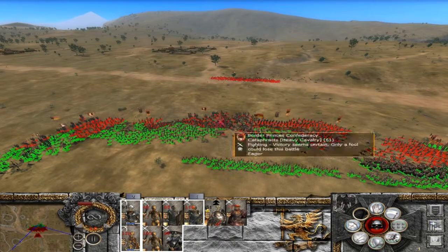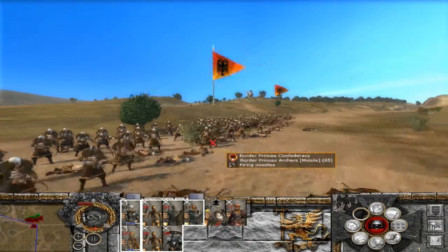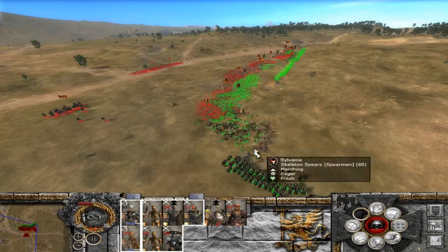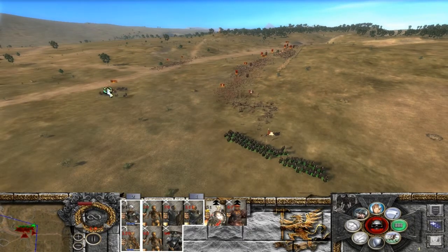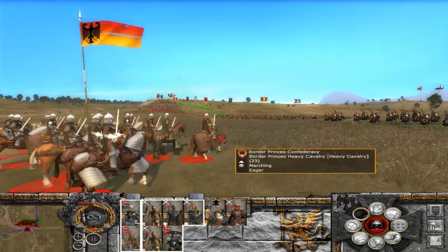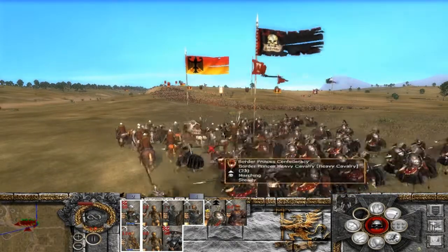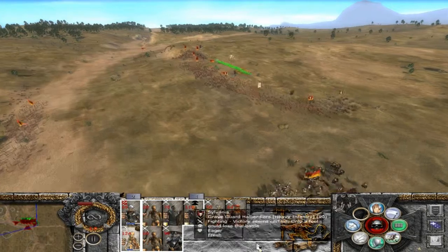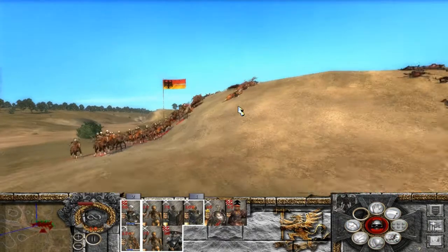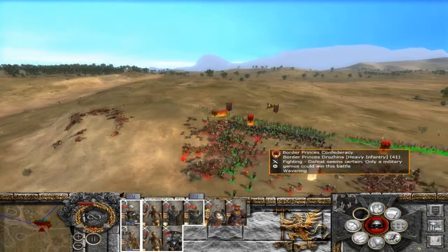Estoy por cargar directamente, pero estos arqueros no tienen pinta de ser precisamente de los que cargan si huyen, así que por eso no quiero arriesgarme demasiado. Vamos a meternos con el general por el flanquillo. Vamos allá, a por ellos. Les hemos pillado parados. Los proyectiles, si los podéis llevar a otro lado, mejor. Intentar cargar hasta la caballería ligera, que se han vuelto a reagrupar. Vaya moral que tienen. Me van a colar con la carga.